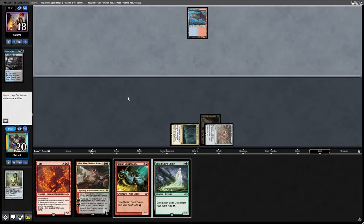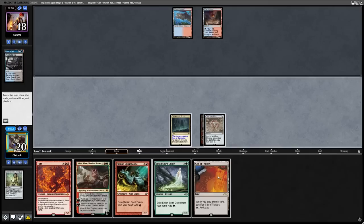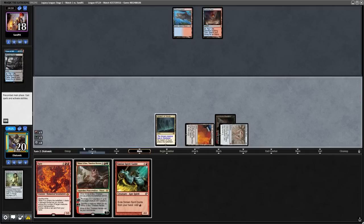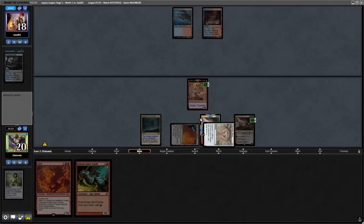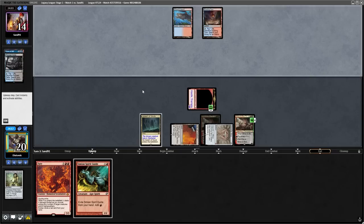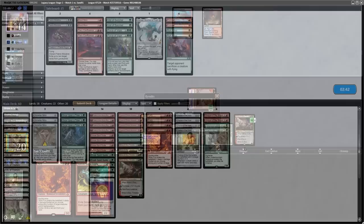With nothing left to do, we say go, and they fetch a Volcanic Island, play another land, and ship it straight back to us. But like an absolute beast, we find City of Traitors off the top. This now lets us cast the Minskin Boo and be able to pay for Daze, or even potentially two Dazes. Minskin Boo resolves, and something very important is that the enter-the-battlefield trigger from Minskin Boo allows Delver players to bolt it in response to the trigger. Fortunately, they don't have the Lightning Bolt, and we can attack in with a 4/4 Hamster. From here we get the sweet taste of Delver victory, and we move on into boarding.